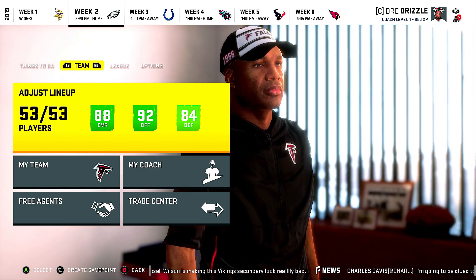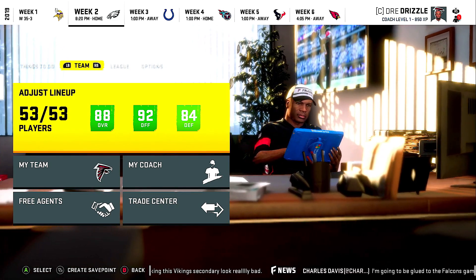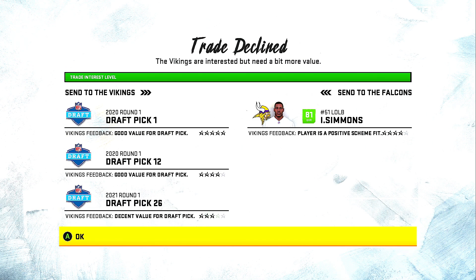We played against the Vikings before, and they had Isaiah Simmons, the outside linebacker. I've been wanting to move Von Miller to the defensive end position, the left end position, and then get Isaiah Simmons because we played against him in the first game. He plays for the Vikings. I saw how he played. He was a beast. I want to get him and put him at the left outside linebacking position. He has speed, he's a ball hawk, and he can also rush the quarterback.